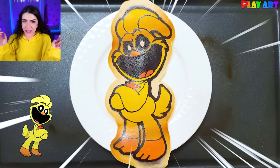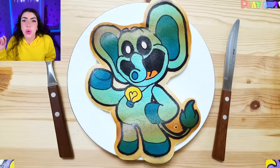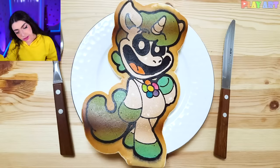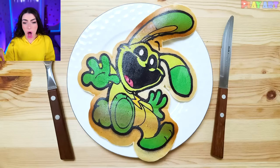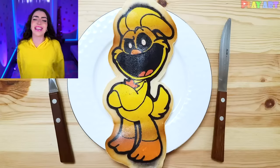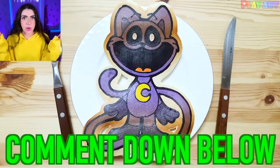Alright family, let's see the final transformation of all of these Smiling Critters pancakes! Here we have Catnap, and then Bubba Bubba Fint, Crafty Corn a little burnt — that's okay! Picky Piggy is super pink! Hoppy Hopscotch! Dog Day! Bobby Bear Hug! And then Kicking Chicken! They all look so tasty! Comment down below which one was your favorite!